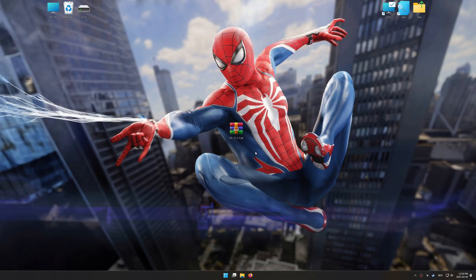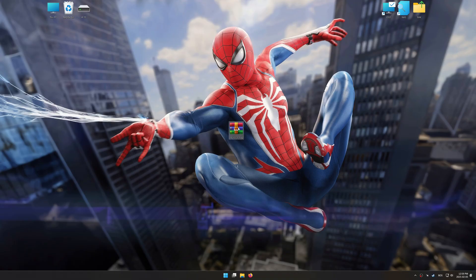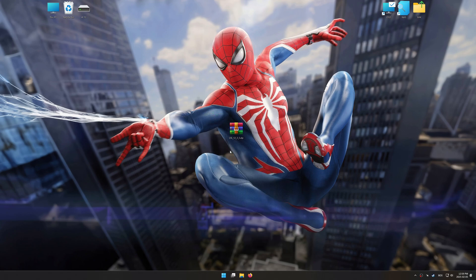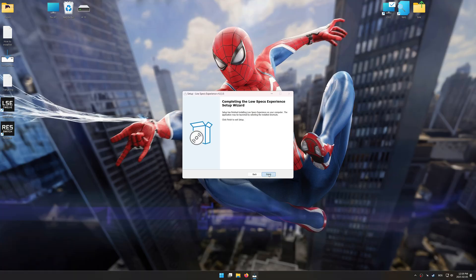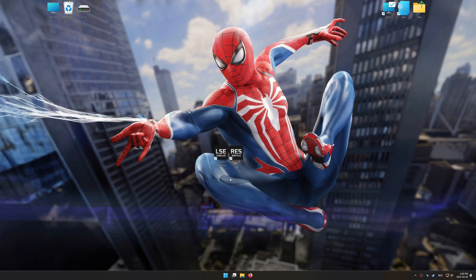Before we begin the optimization process, download and install Low Specs Experience using the link in the video description. Start the installation process for Low Specs Experience. Once the installation is complete, start it using the newly created desktop shortcut.